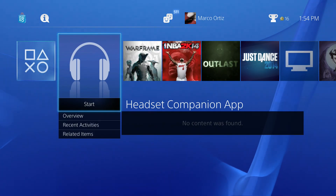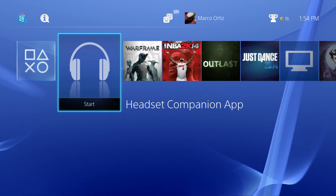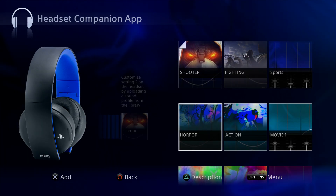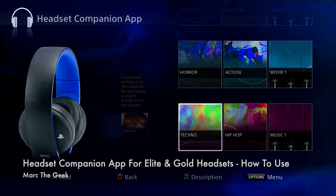From here you just click the PlayStation button, go to your game, and start playing. That's it — this was a look at the Headset Companion app for the Elite and Gold headsets for PlayStation 4 and PlayStation 3. Thanks for watching, guys — till next time.